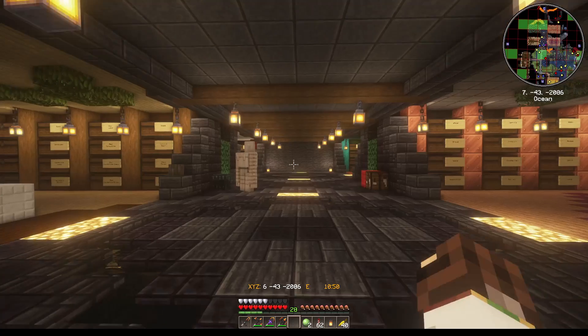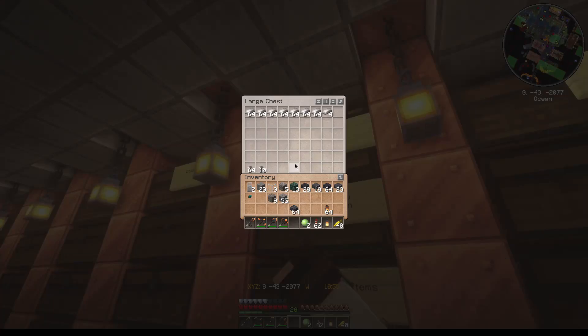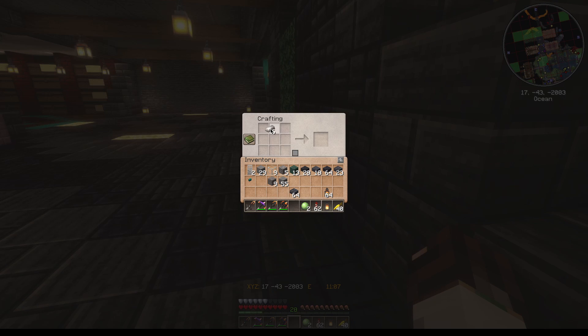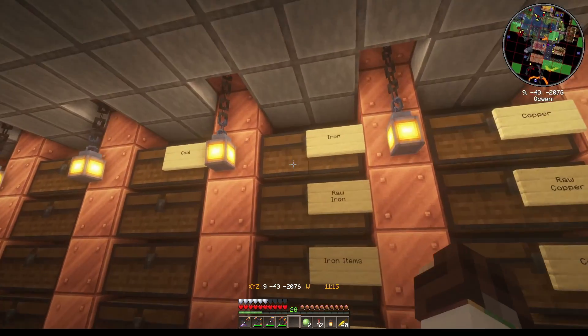We need a pressure plate. I'm thinking it's gonna have to be iron just to be safe — I wish you could make a copper one. I'd take six — actually I think it just takes two or three but just to be safe. I don't normally do this. A heavy-weighted pressure plate — that should work for a body, right?